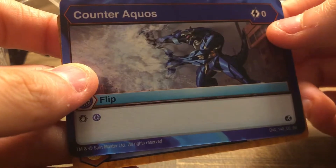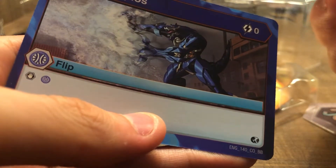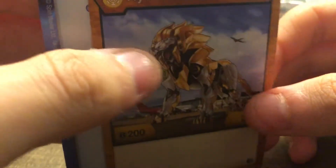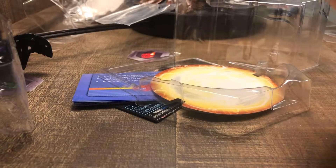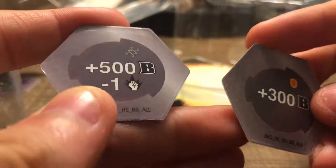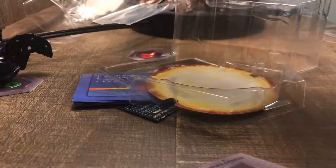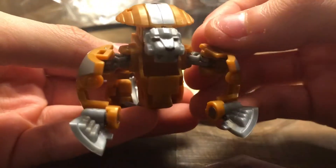We have a hydras ultra Arliss — he looks really cool in this color. For the ability card we have Counter Aquas, which is kind of weird; I thought it would have been an Arliss ability. It's a flip card — not sure what that means, but it's a cool Bakugan. On the back you get a hex and a shield, which is actually pretty good — plus 500b, minus one damage.